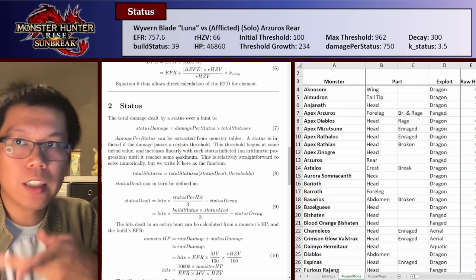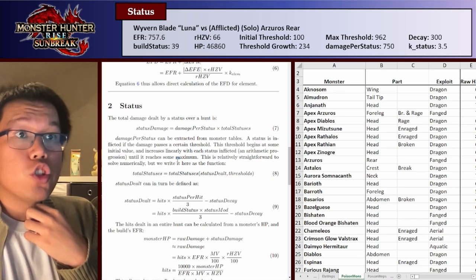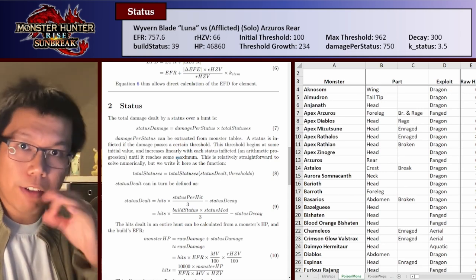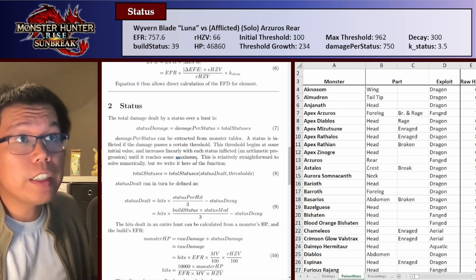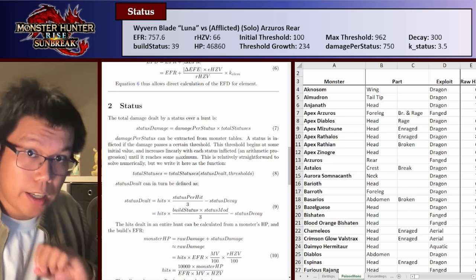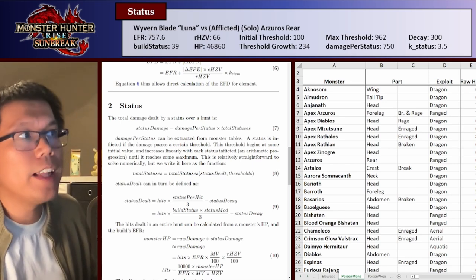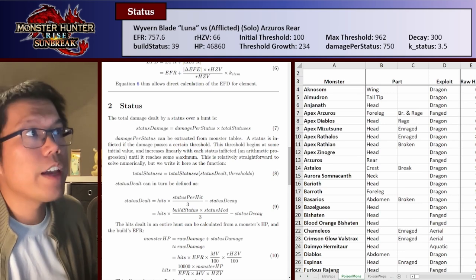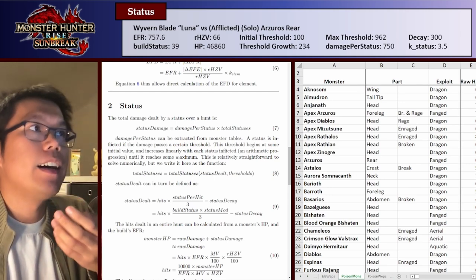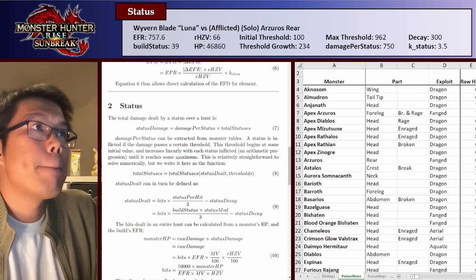The first question is: how much status damage do you do? The amount of status damage over an entire hunt is how much damage each status does multiplied by how many statuses you apply. So if you do seven statuses and each one does 200 damage, that's 1,400 damage. Now, how many statuses do you apply during a hunt? You have thresholds and pass the threshold to inflict the status. This threshold increases each time by the threshold growth value. Eventually, if your threshold is high enough, it caps at some maximum threshold. For Arzeros, the initial threshold is 100 and the threshold growth is 234, so the first poison takes 100 poison points, the second takes 334, and so on.